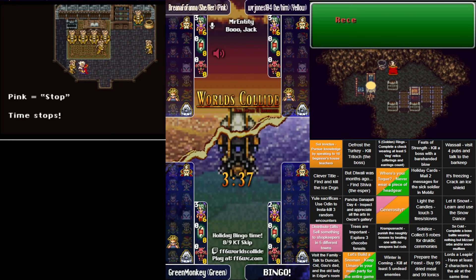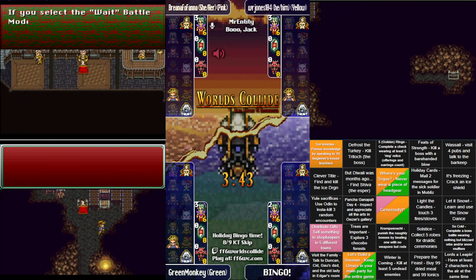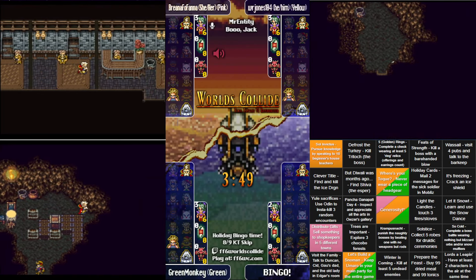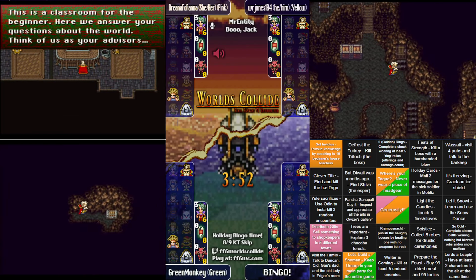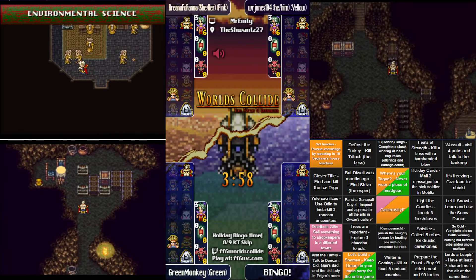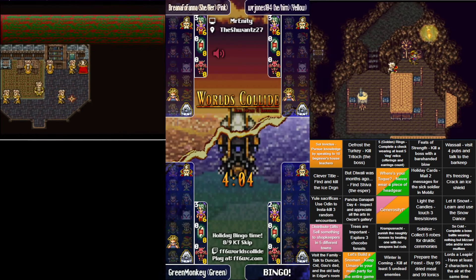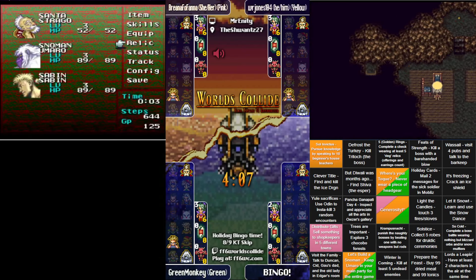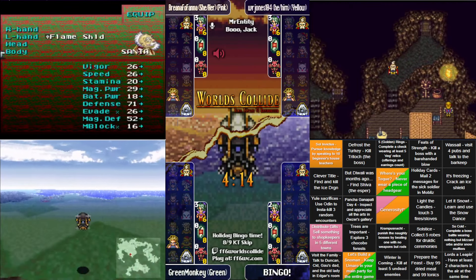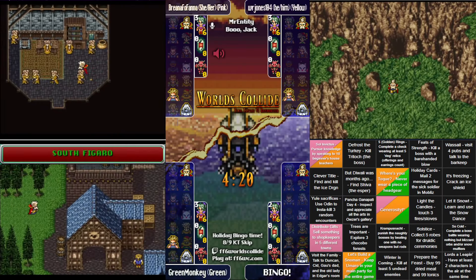All those relics he just picked up — normally you'd think 'oh cool, I could sell these for about 40k' — but no, 'tis the season of giving. Especially when you find two Ribbons, you're usually thinking that's 15k each. Many of the relics are basically not worth keeping, although today if you find lots of ring relics, that is the 'Five Golden Rings' bingo square: complete a check whilst wearing five different ring relics.